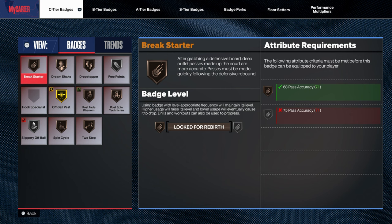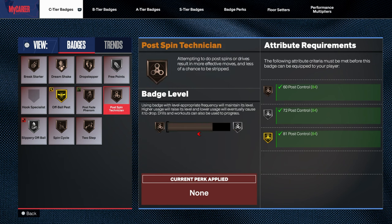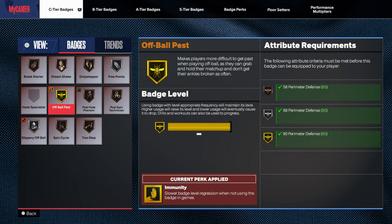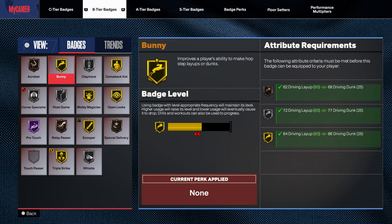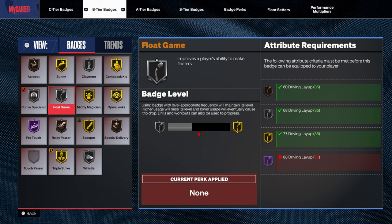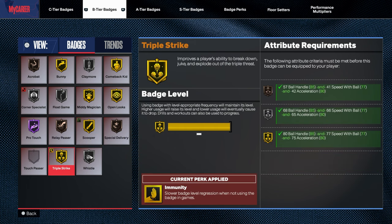For badges y'all: Break Starter, Dream Shake, Drop Stepper, Free Points, Spin Post, Technician, Post Fade Phenom, Off-Ball, Pass — which is a key to stop the person in front of you. Slip your off-ball, Spin Cycle, Two-Step. Also Acrobat, Bunny, Claymore, Comeback Kid, Open Look — that's how I be getting open shots — Shoot Over, Midi. Learn the mid-range game y'all. Shout out to Rat, Cobra, and True — all the fame builders. Float Game, Corner Specialist, Pro Touch, Relay Passers, Scooper, Special Delivery, Whistle, Triple Strike.